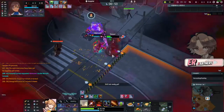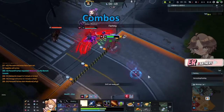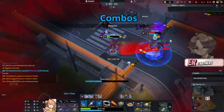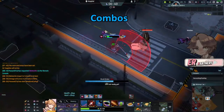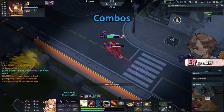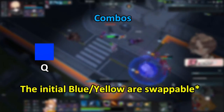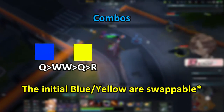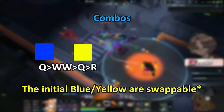Looking at combos, there's one main combo you can use when approaching fights. When approaching, you're going to be looking around the map and tossing some yellows into bushes you don't want to get ganked on. After you get an opponent, I would mostly recommend starting a fight with a blue — if you're within blue range, hit a blue, then follow up with a yellow into a brute. After that brute, you're going to ult right away. Do not wait, otherwise your ult will not connect, as it has a wind-up before it actually connects.